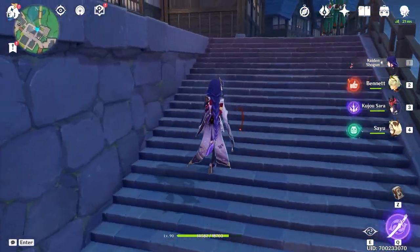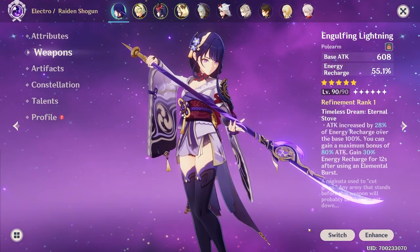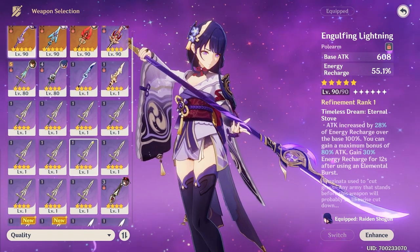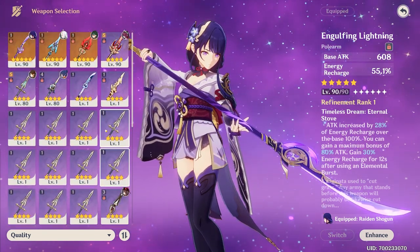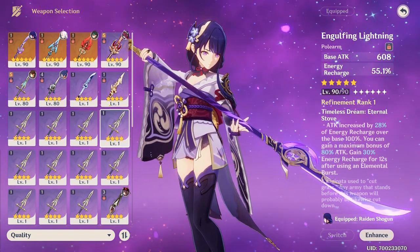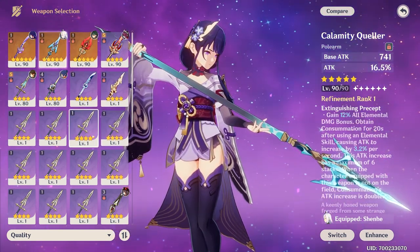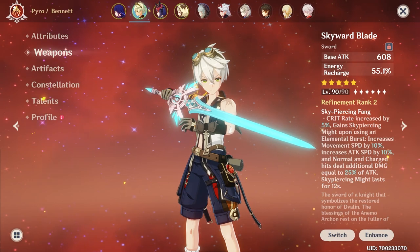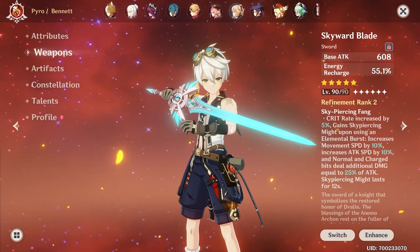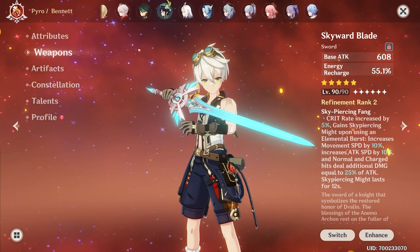What you should look out for when you're going to equip a weapon to a character: generally if you're a whale, you're going to have their signature, like Raiden with her Engulfing Lightning here. But if you're free to play, you actually have a lot of choice. A lot of four-star weapons I would consider free to play. Most of them you get from gacha, but you can do gacha as a free to play, just not a ton of it. Going for five-star weapons on a weapon banner wouldn't be the smartest thing as a free to play. I do have to speak somewhat generally because there are so many combinations possible with each individual character and what their role is going to be in your team.